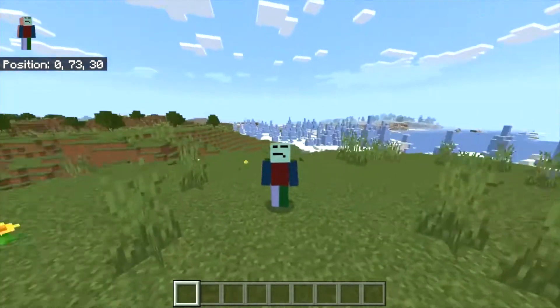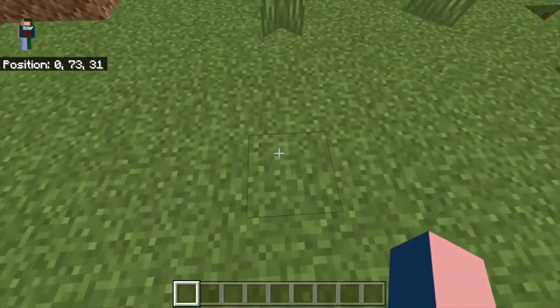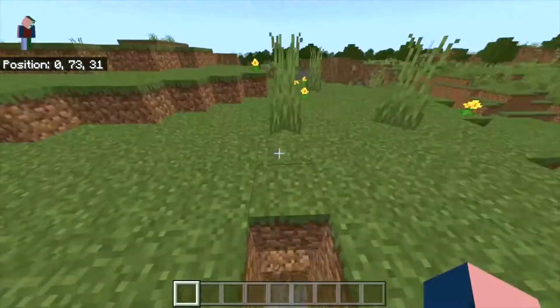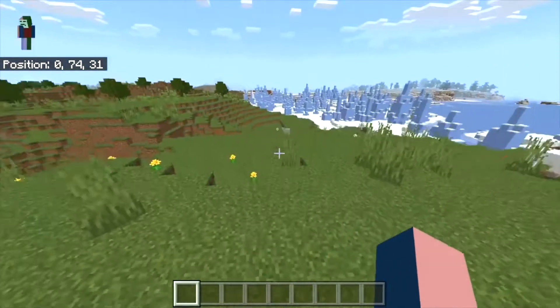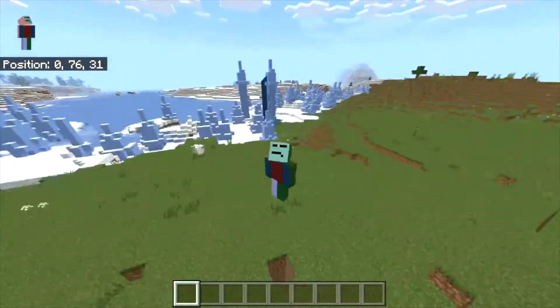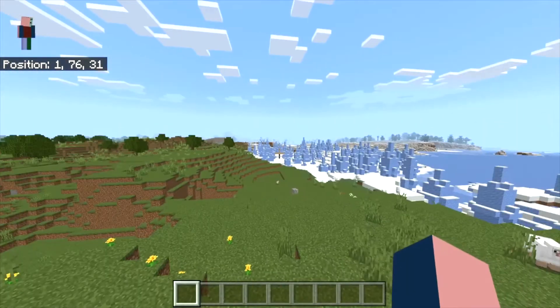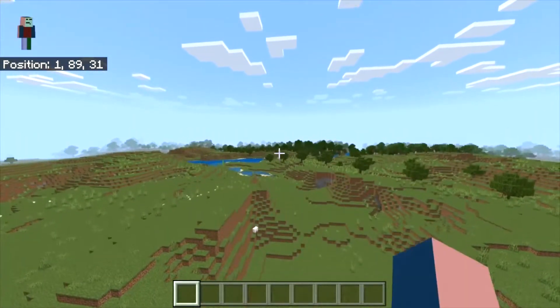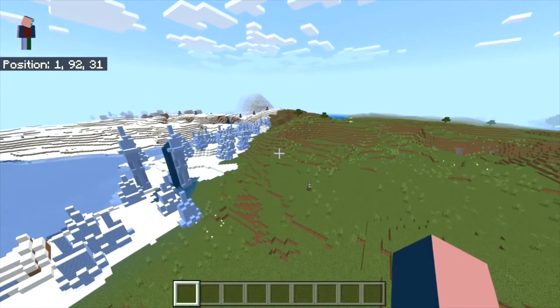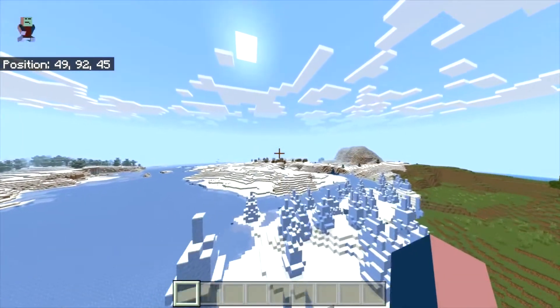Okay, after that brief mess up, let's get into where you spawn in. When you spawn in, you're gonna be right about over here on the broken seed. Obviously there are coordinates you need to go to. There's a nice ice spikes biome right there and a nice little meadow right here.